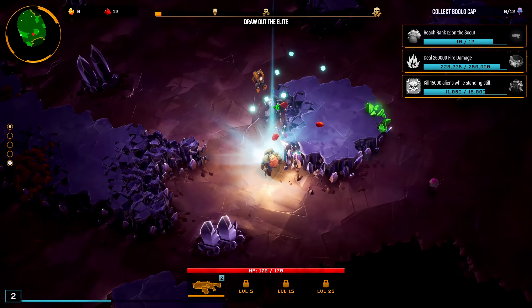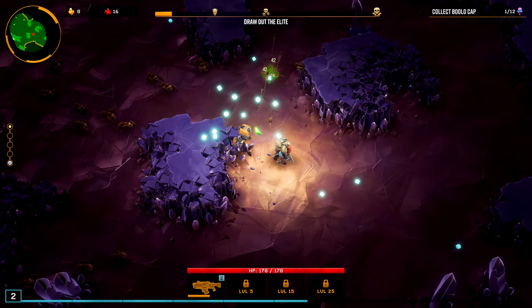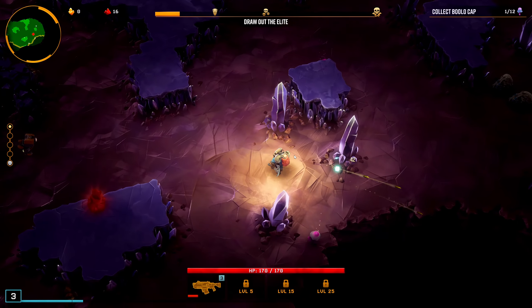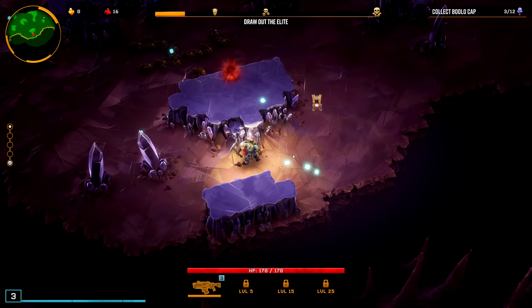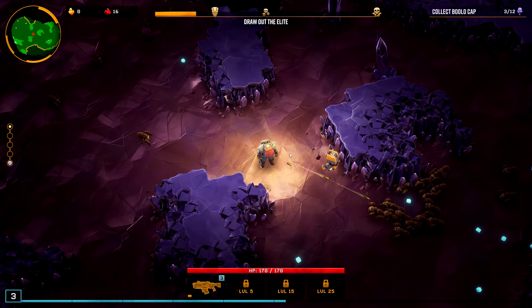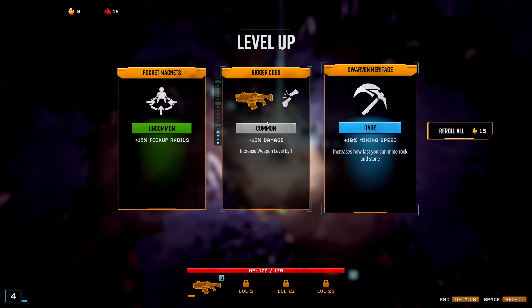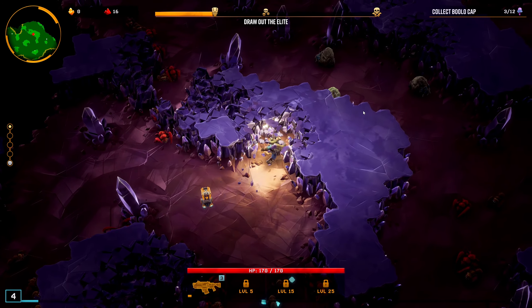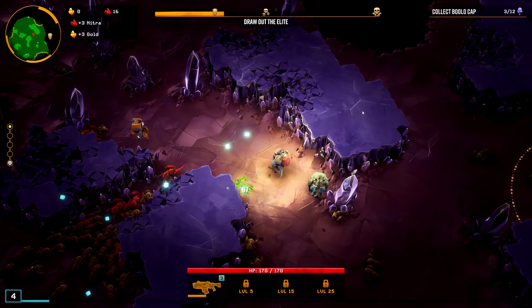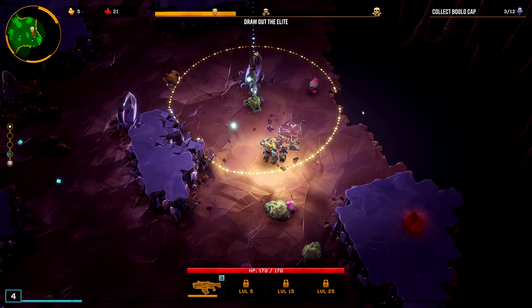Even if I am pretty rubbish at it. Let's take these - come grab this stuff as we go. Another level up, love that. We're just going to keep taking the gun upgrades since that's what we're aiming for. We'll come and collect these mushrooms - hollow caps - while we're here, and grab some XP while we're down here.